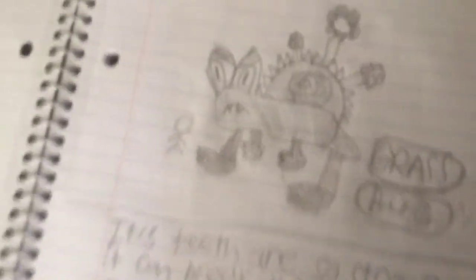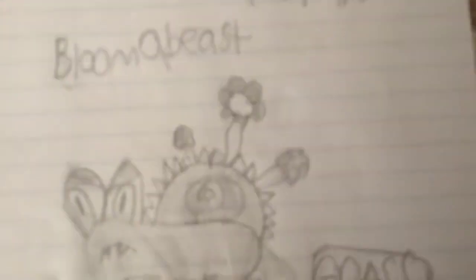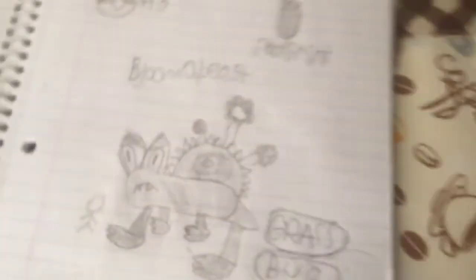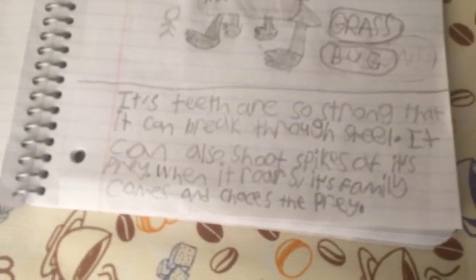Now the final evolution. Wow, this video was going to be short. I'll give you some time to look at it — just the size compared to a human. Grass and Bug type, as always. Third Pokemon. And here's its footprint — oh yeah, I forgot to show that. That's the footprint of this Pokemon. Here's the Dex entry: its teeth are so strong that it can break through steel. It can also shoot spikes out of its prey. When it roars, its family comes and chases its prey.